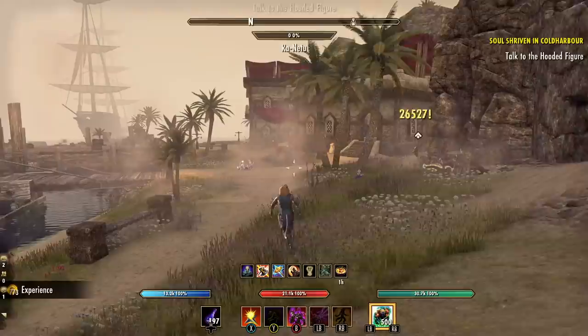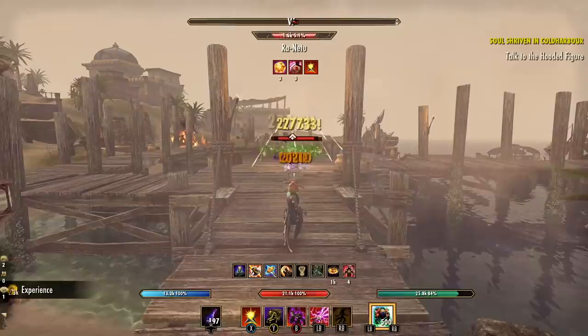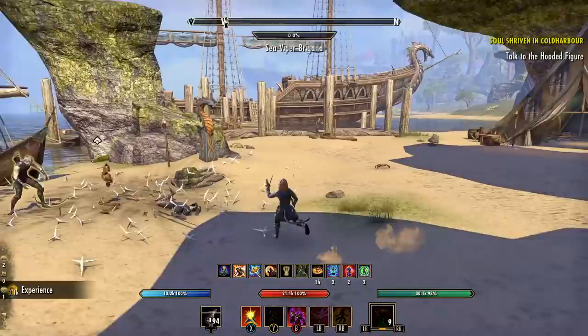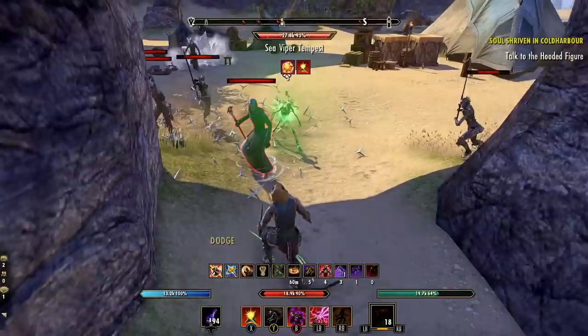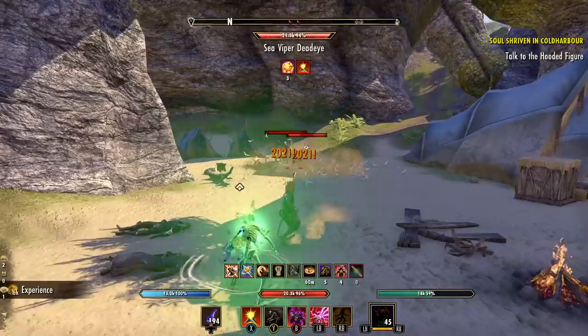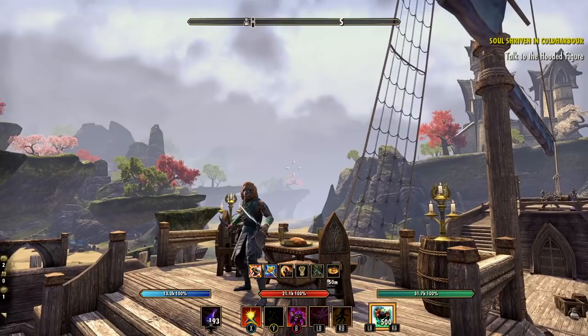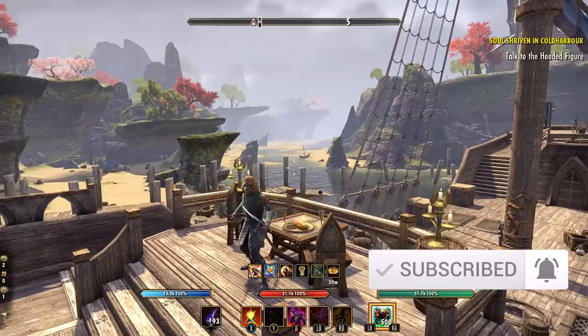Hey everybody and welcome back to the channel. HTM here with a brand new stamina necro grind god build for the Flames of Ambition DLC. This is a very fun and unique take on the stam necro build — we're combining the rarely used crossbow skill from the Fighter's Guild with skeletal bombs from the necro class for some absolutely insane damage. Enemies die so quick on this build with nearly infinite sustain and a lot of speed, making this ideal for grinding champion points as quickly as possible.